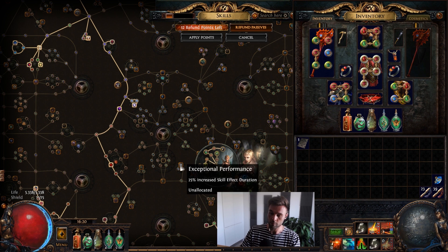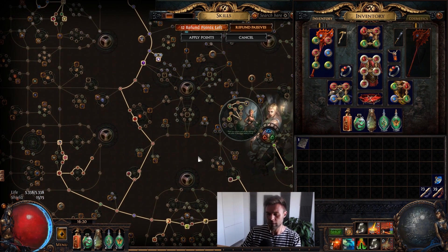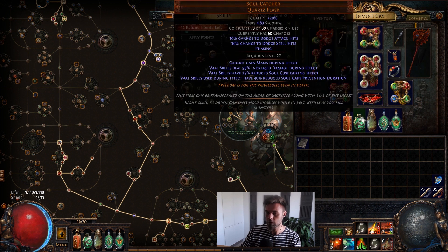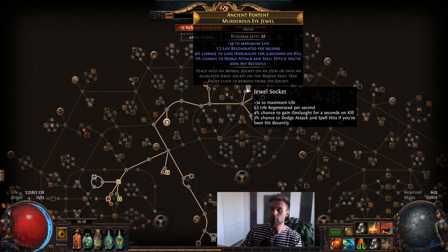I'm using Belt of the Deceiver with the corruption of increased skill effect duration. Before I was using a cluster node and it took me to around 24 seconds, so we had the entire duration of the skill to regain souls. But I prefer saving the passive points — it just means you have to be a little more efficient when you activate your Vaal Earthquake.